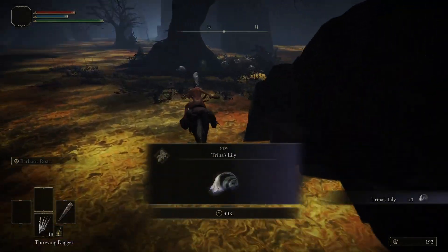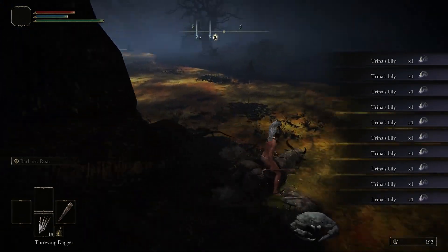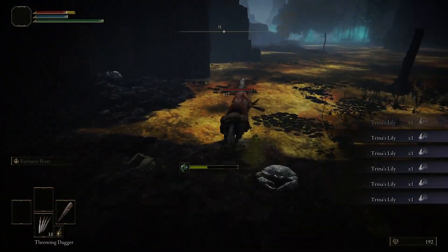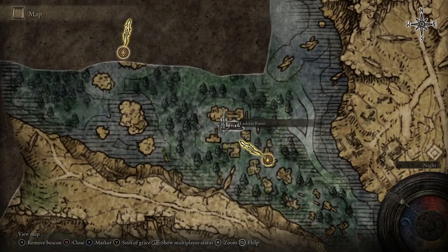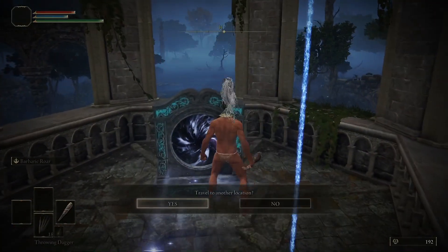After that, we're going back under the plateau and heading to the southwest, and we're going to grab all these Trina's Lilies over here, which we're going to need for the Godskin Noble fight later. These do not respawn, so don't waste them. You can farm them from some enemies but it takes forever. After that, we're heading back to the Lascar Ruins and taking the teleporter in the gazebo, which will take us straight to the South Raya Lucaria Academy Gate.